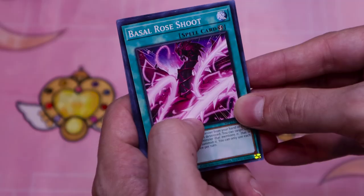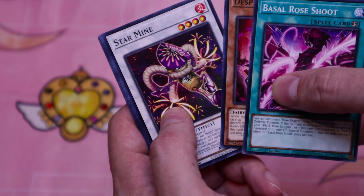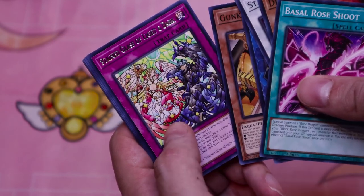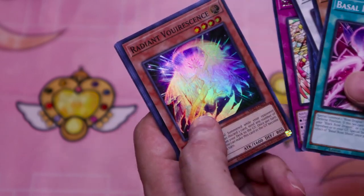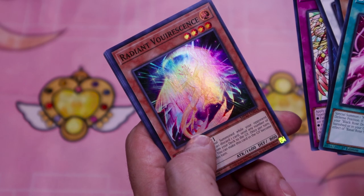Assault Rose Shoot, Despian Comedy, Star Mine — great card — Steel Regulator, Magicky Unlocking, Gunkanuni again. Stained Glass of Light and Dark — it's a cool artwork, at least. Radiant Voiler Science.